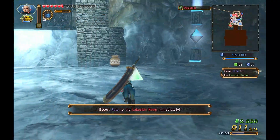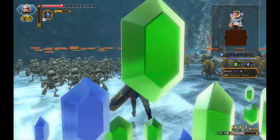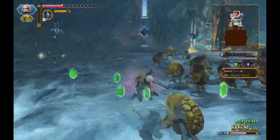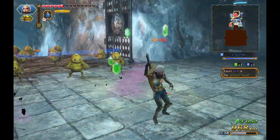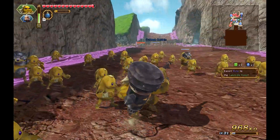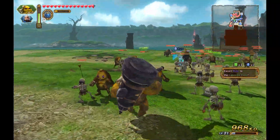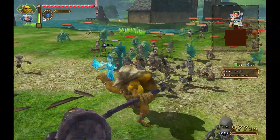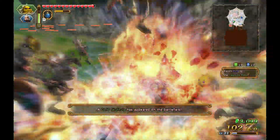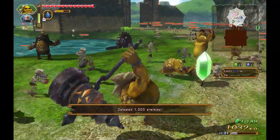We should go help Ruto though. There's a Skulltula in here — quite a few of them. Let's switch over to Darunia and go save Ruto. He was just messing around. Get out of the way, small fry!